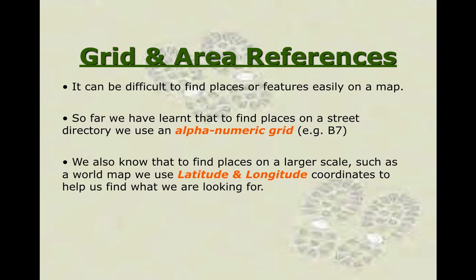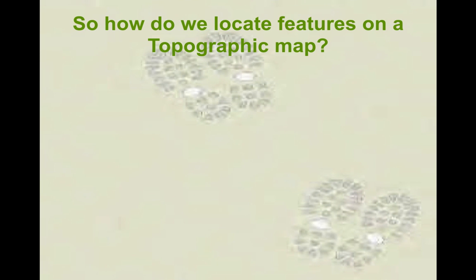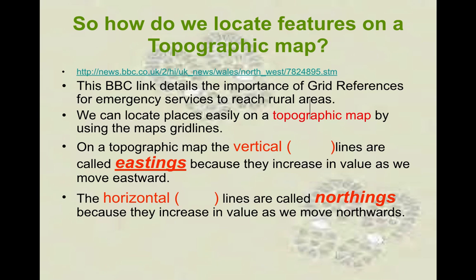The first one we're going to look at is area reference, which looks at a general location. We looked at different scales on a map last time. Now we're going to try and get into an exact point on a map as well — not just a general sense, but a lot more specific. So what do we need? We need to find two things. When looking at a map we're going to try and find what we call eastings — the vertical lines that go up — and the other one is what we call northings, or the horizontal lines.